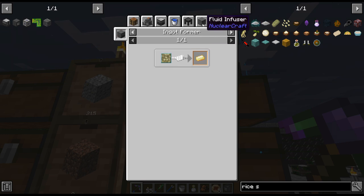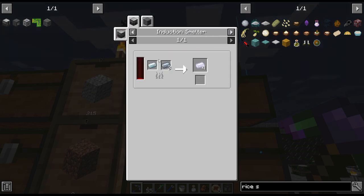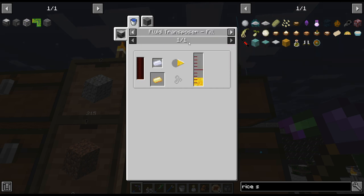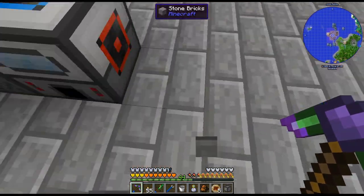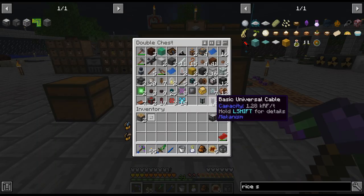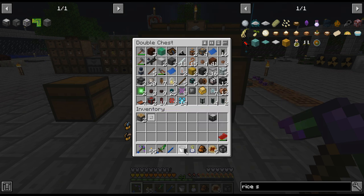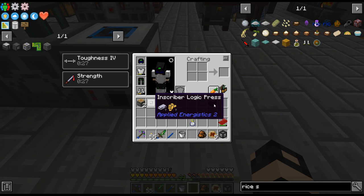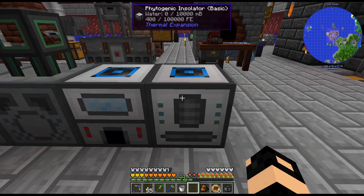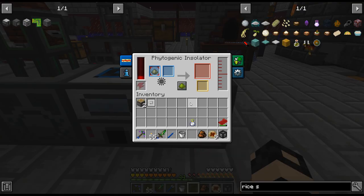It just required some aluminum, which I just got in a fluid infuser, plus pinsilver alloy and one piece of glowstone. That was easy enough. I'll throw it down right here - we might use this for something else, but it was super cheap, only took a couple minutes to craft that stuff up.